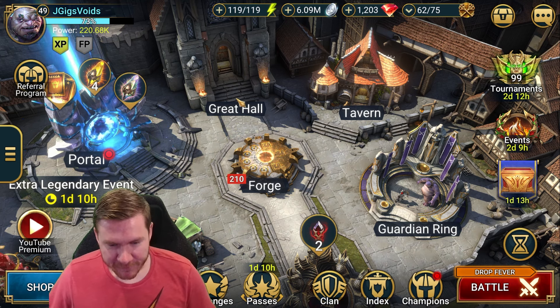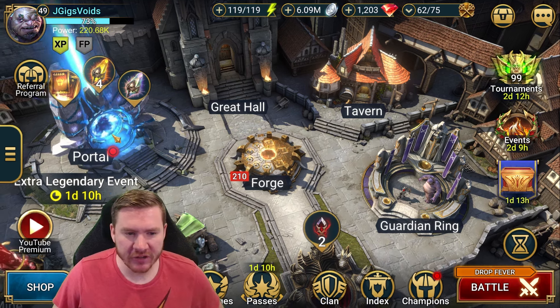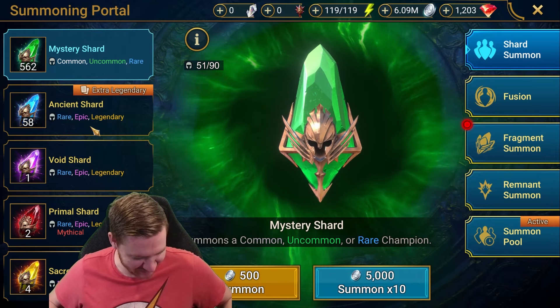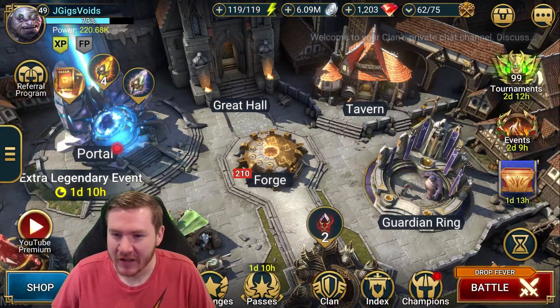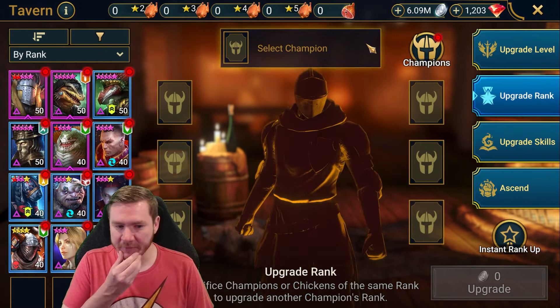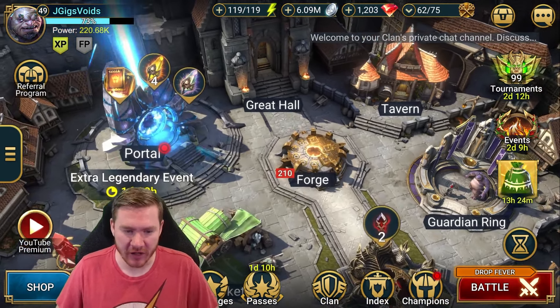Welcome back to Filling the Void. We are picking up where we left off. We have an extra legendary event going today, which is kind of tempting, only because it would be dope to get the chickens. Food is still a slow moving process in this account. We are working on getting our next six star ready — we're getting close. We've got three five star chickens made, but it's still kind of a slow process.